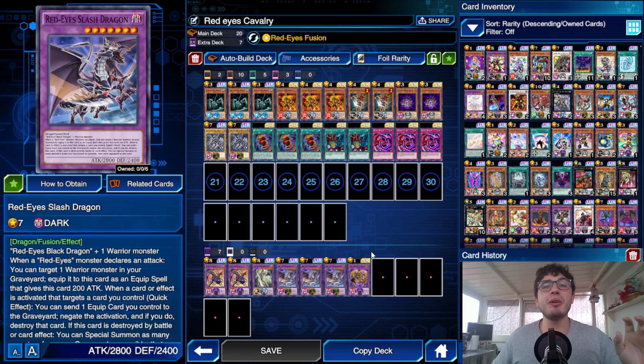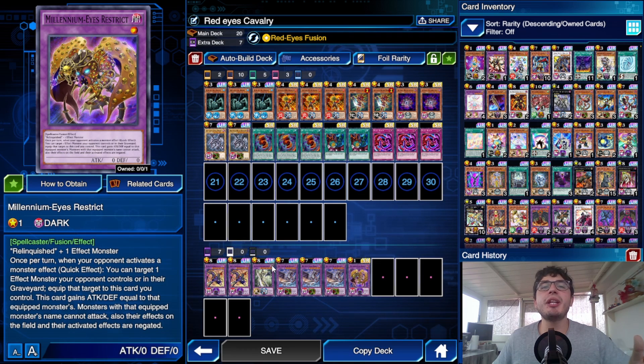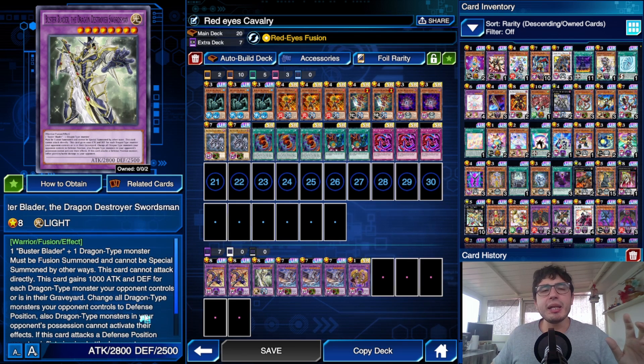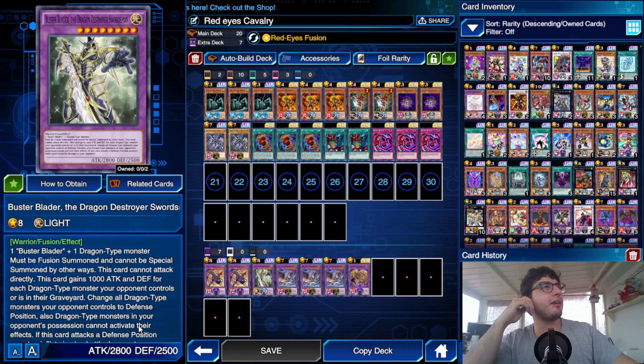We've also got Millennium Eyes Restrict to negate random monster effects, even from the graveyard — just so good. We can bring him out because we've got King of the Swamp and the Dark Axle Fusion that count as Relinquished. And because we've got Dragon-type monsters — Red Eyes Slash Dragon and Red Eyes Black Dragon — I've put in Buster Blader the Dragon Destroyer Swordsman. It's situational, but it provides extra damage, and if you meet a Blue Eyes White Dragon player you can bring him out as an unexpected move.